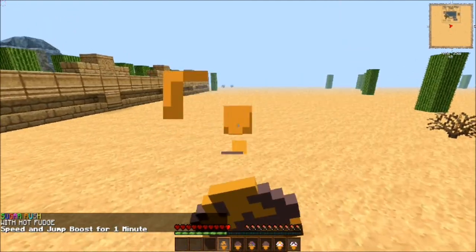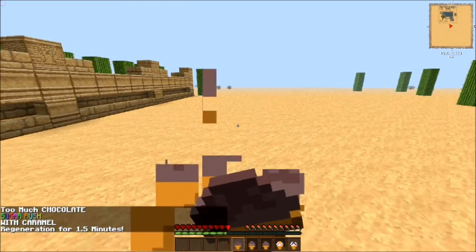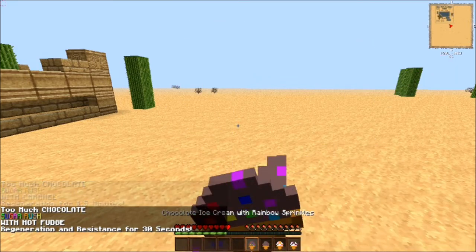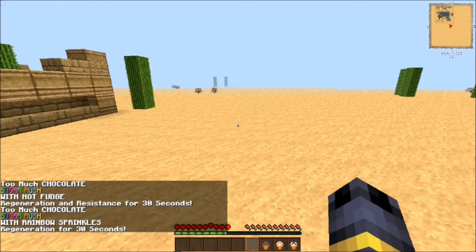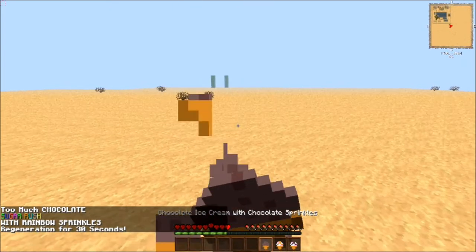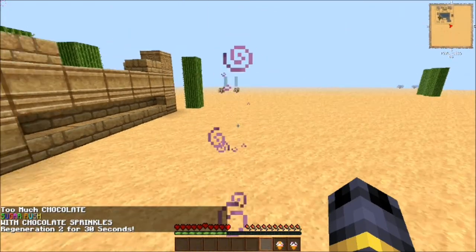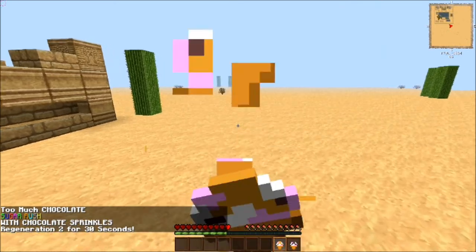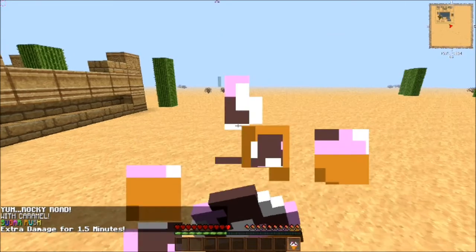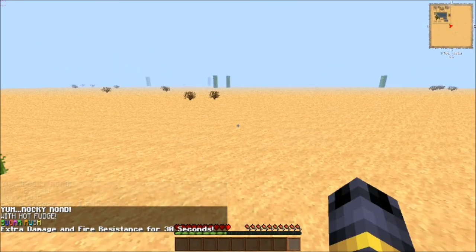Chocolate ice cream with caramel gives you regeneration for a minute and a half. Chocolate ice cream with hot fudge gives you regeneration and resistance for 30 seconds. Chocolate ice cream with rainbow sprinkles gives you regeneration for 30 seconds. Chocolate ice cream with chocolate sprinkles gives you Regeneration 2 for 30 seconds. Rocky road with caramel gives you extra damage for a minute and a half. Rocky road with hot fudge gives you extra damage and fire resistance for 30 seconds.